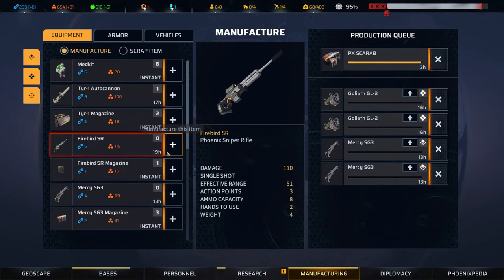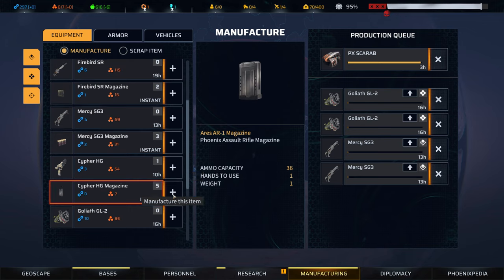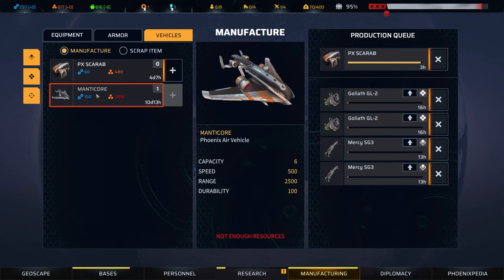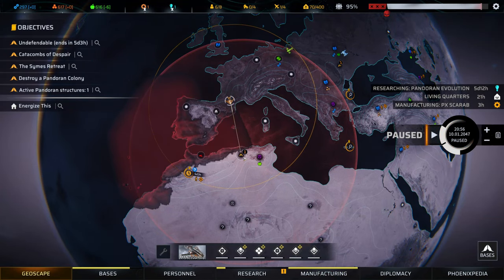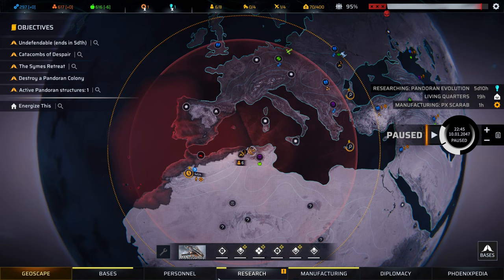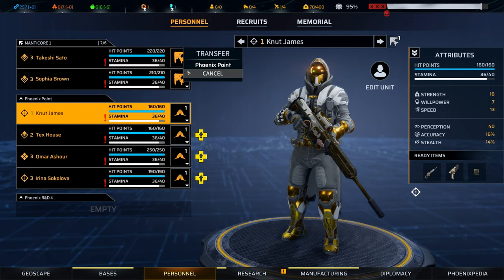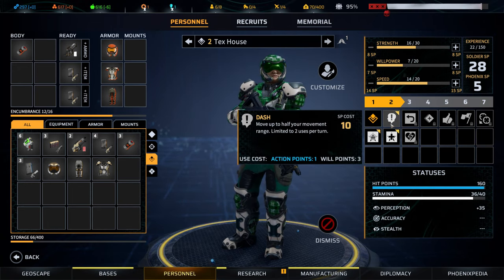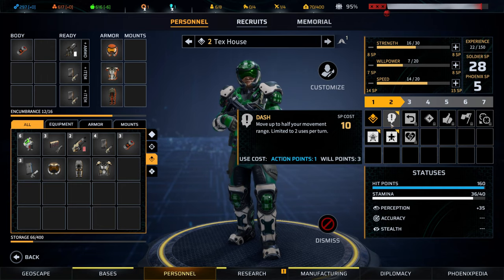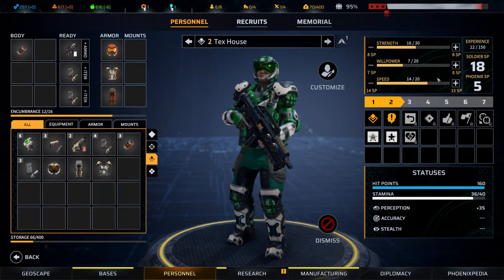We're going to need to do some manufacturing. We're short on Firebird magazines and we'll do an AR-1 as well. We need to work on getting a Manticore just so we can get a second team up in the air, but that will come a little bit later. We've got three hours until the Scarab is deployable. Let's head back home, offload our troops, let them rest up, and level them up. Tex can be cautious and he can also dash — and he can also be a healer. We'll assign dash to him and level up his stats.